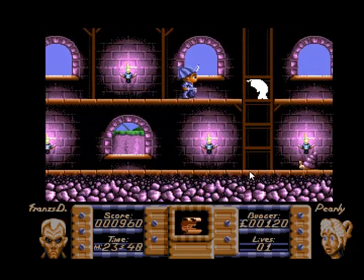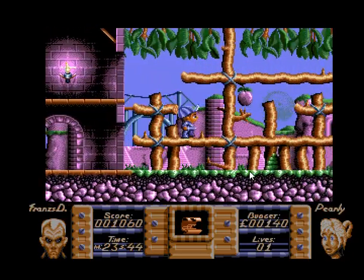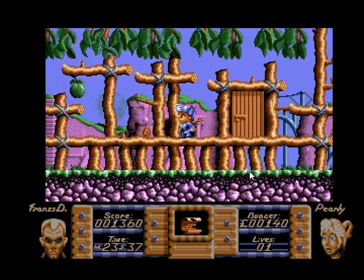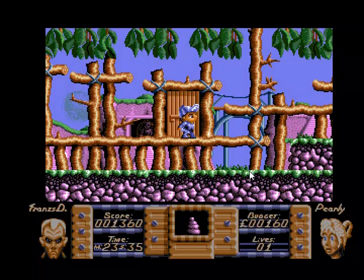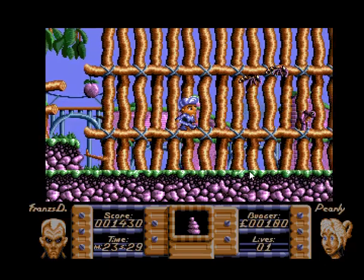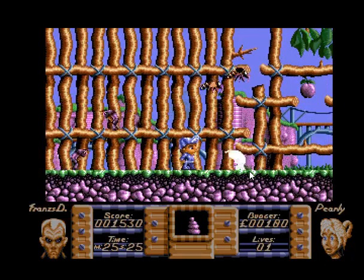It will give you the scroll and you take the scroll back. You can see in the TV thing at the bottom that scrolls. Take it all the way down here and back to this house here - this door. Press up on the door and then you can give the scroll. And then you've got to do the same again, and as you can see the creature in the middle has changed now.